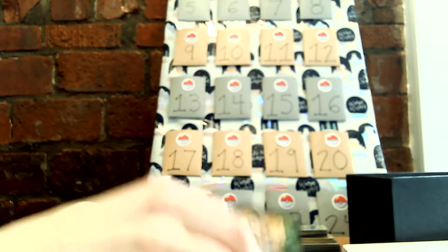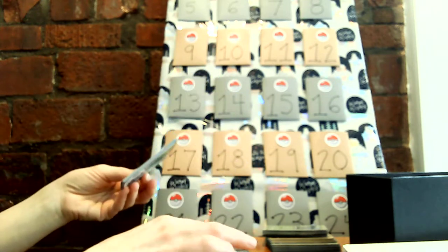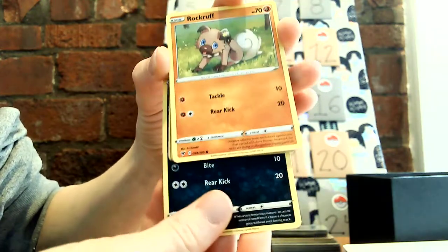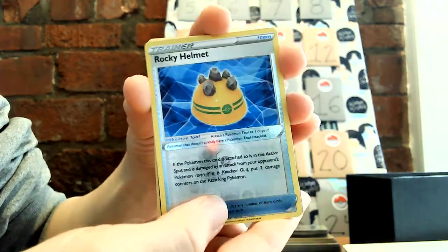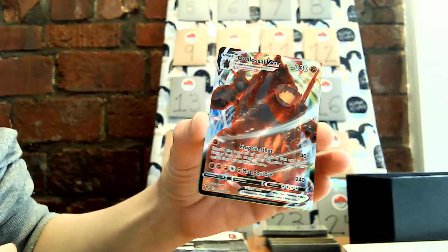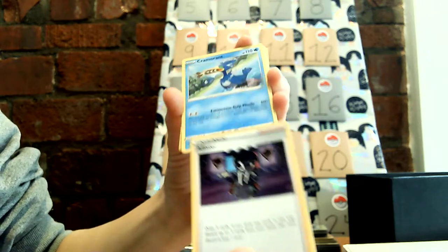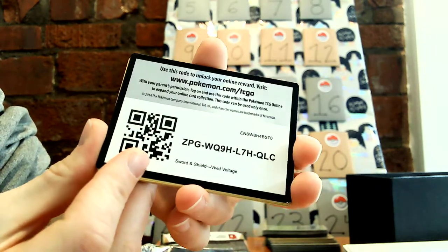All right, let's do a few more. Arrokuda. Nincada. Pikipek. Puchina. Rockruff — cute little pups here. Rocky Helmet, reverse holo. Oh, nice — first I get the rainbow one, now I get the VMAX. Wow, I have a lot of Coalossal here. I'm going to set that one aside so I can sleeve it. Our energy, Allister. Cramorant. And Nessa. Code.